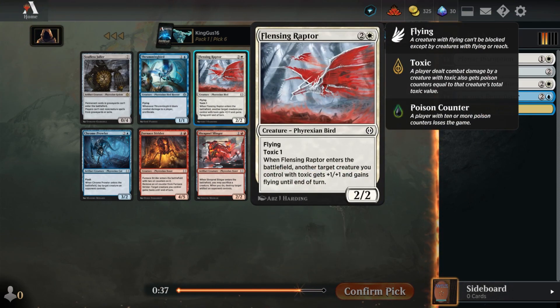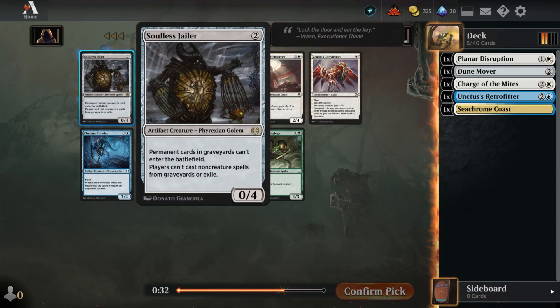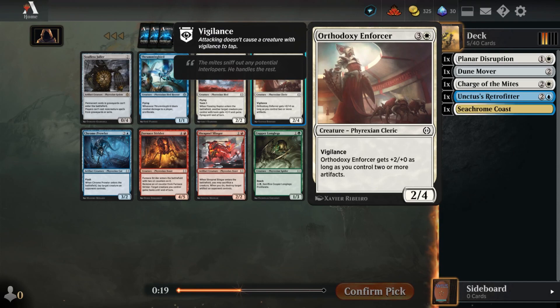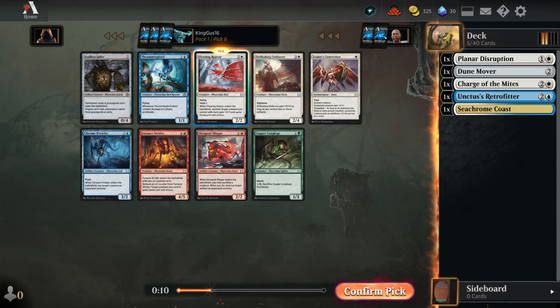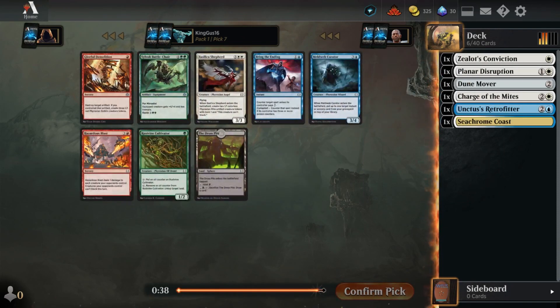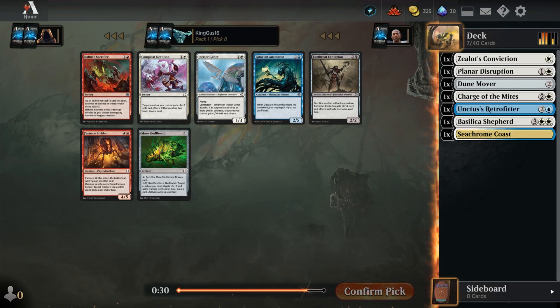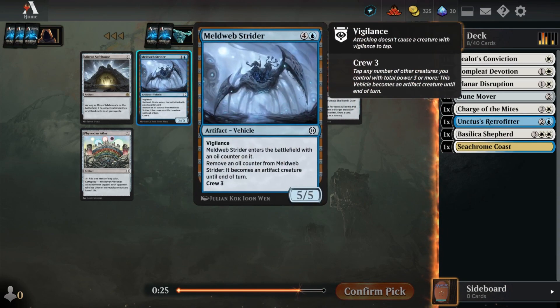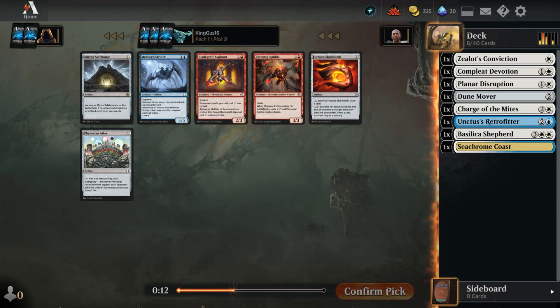Lensing Raptor - what did that Jailer do? Souls Jailer - oh, that's more of a standard card. Do the bird. I'll do the Zeld's Conviction. Basilica Shepherd - more mites. That first wipe card, Complete Devotion. What's that vehicle do? There's a better field - oil counter, remove an oil counter from a Meldweb Spider, it becomes an artifact creature until end of turn, with crew of three. Grab the Safe House.